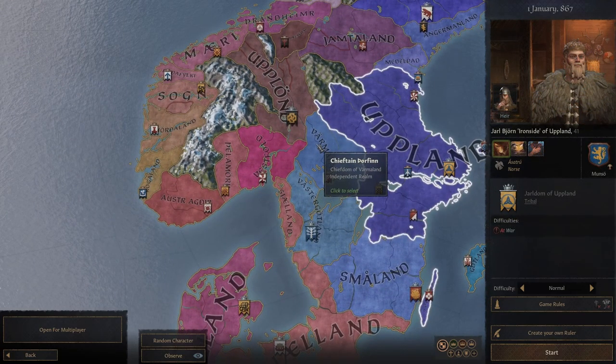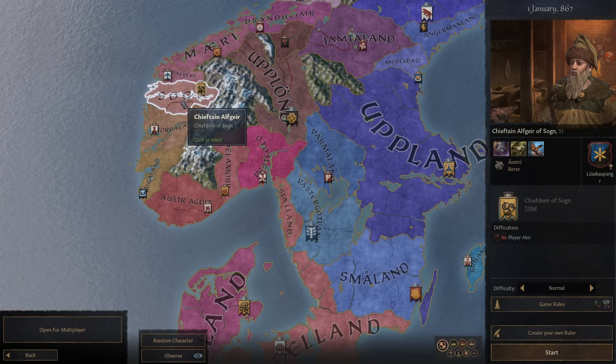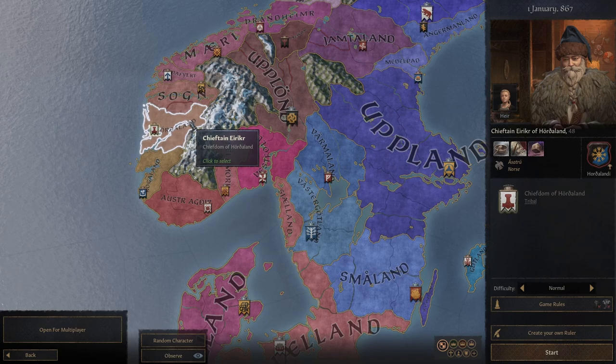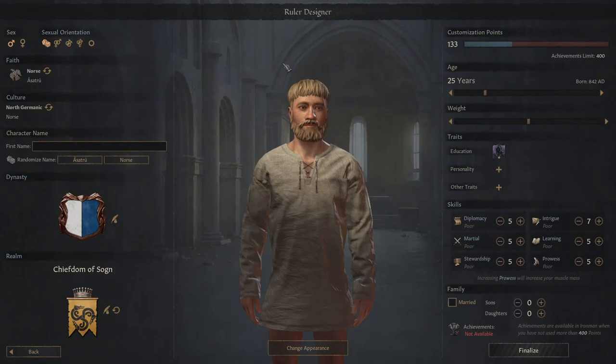Now, if I were to pick somebody like Bjorn Ironside, I would have tons of history. But since I want to start as a single-county count, the single county counts over here don't really have any history. This is the guy I picked previously - Chieftain Erector. He has no mom, no dad, no wife, one kid. They're just randomly generated, they have no history, and if that's the case, I may as well make my own history. So let's go check out Ruler Builder and talk about what I'm doing.